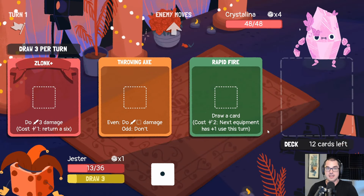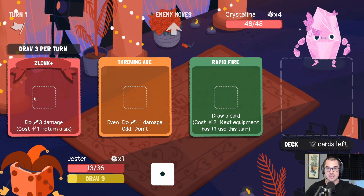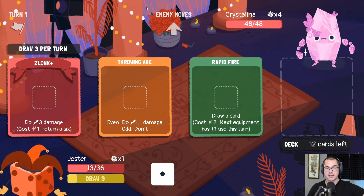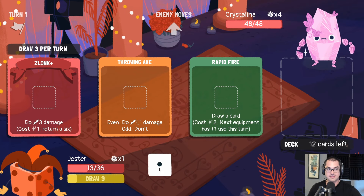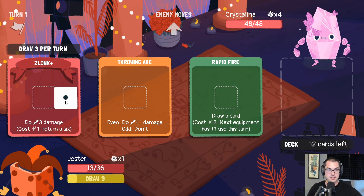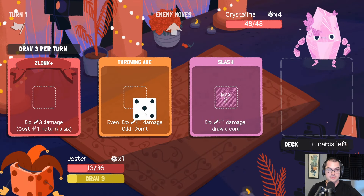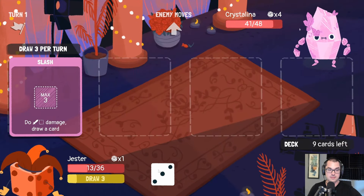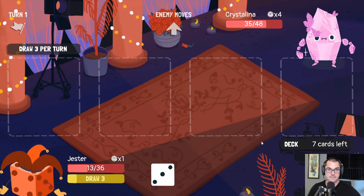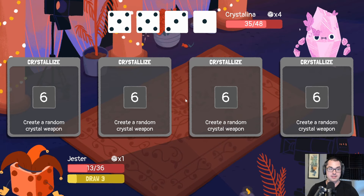Where does the Crystallina like to go on vacation? Probably a couple good answers you can give to this one, but good old Jasper in my homeland of Alberta is going to be my chosen response. Might I check the other chest first? I think we already looked in there, didn't we? And decided to refuse its contents. That's right — there was the other Slash we chose to say no to.